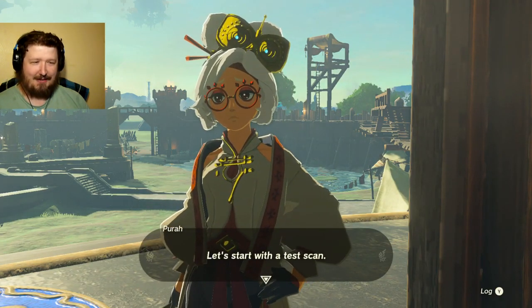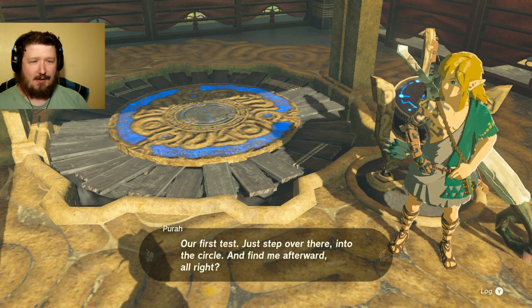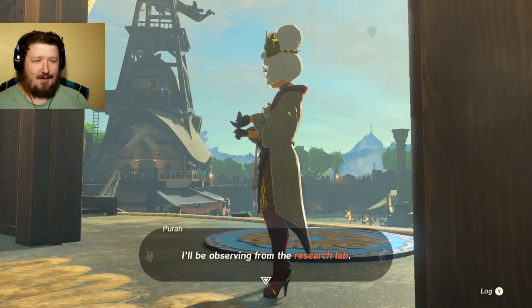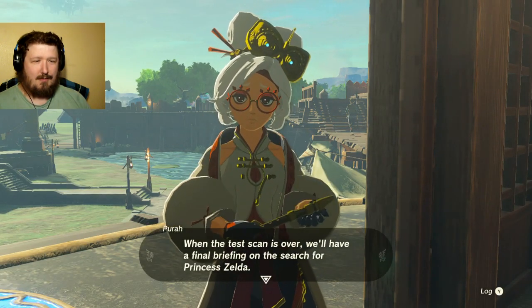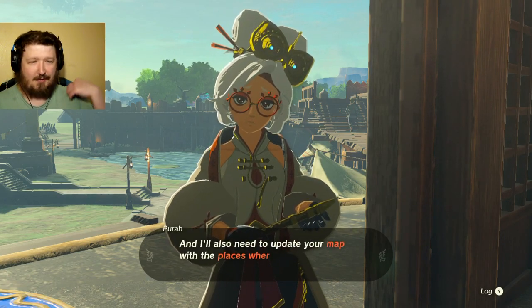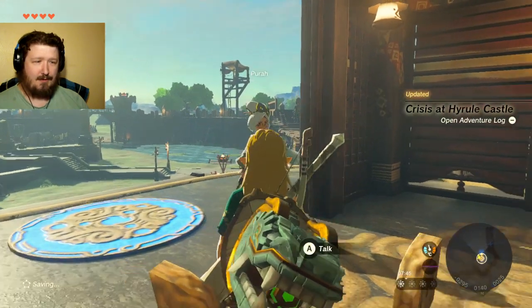Let's start with the scan, the test scan. It's time for our very first test launch. Just step over there into the circle and find me afterwards. I know what's going to happen here. I'll be observing from the research lab. When the test scan is over, we'll have a final briefing on the search for Princess Zelda, and I'll also need to update your map with the places where the upheaval has wreaked the most havoc. Best of luck. Alright, let's get in there.